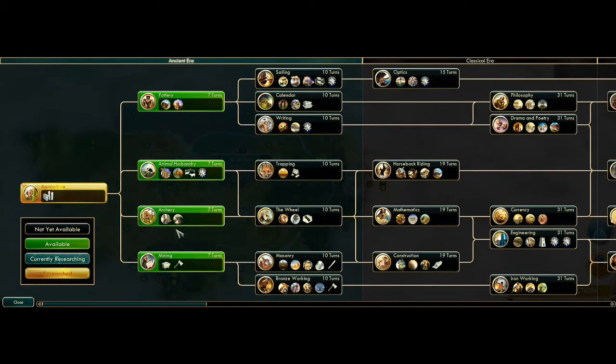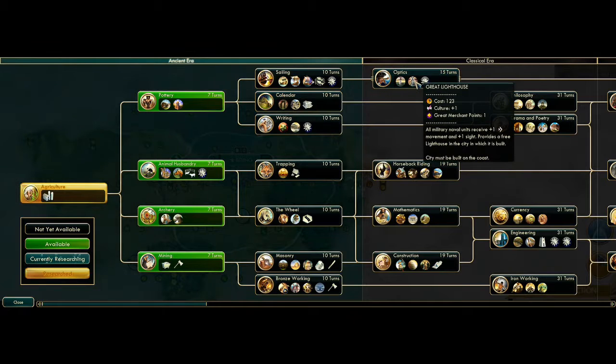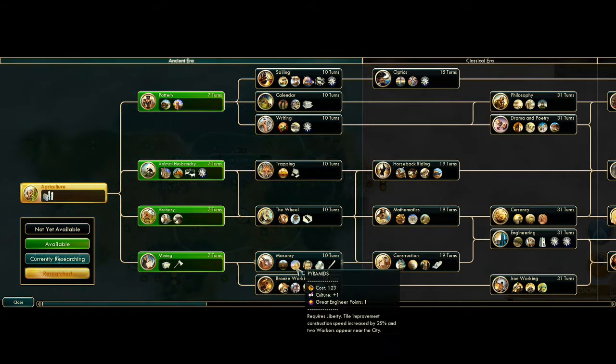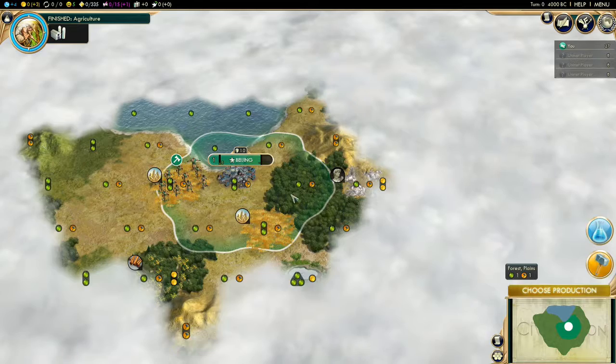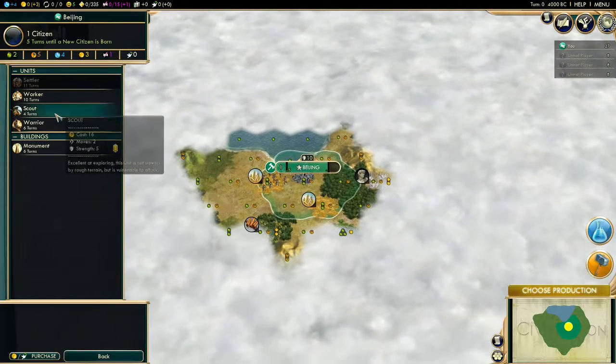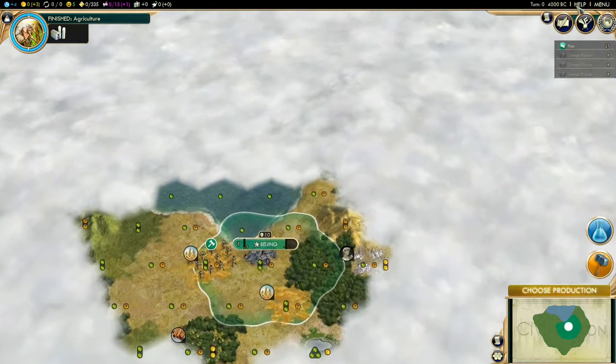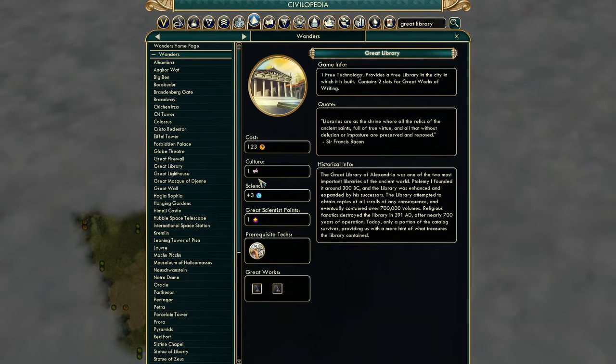Looking at the technology tree: 123 production. They both have the same production cost. Stonehenge has the same, Great Lighthouse the same, Hanging Gardens is more expensive, Pyramid the same, Temple of Zeus the same — all the early game wonders have the same production cost. The Great Library gives you one culture, but the really important part is it gives you plus three science.